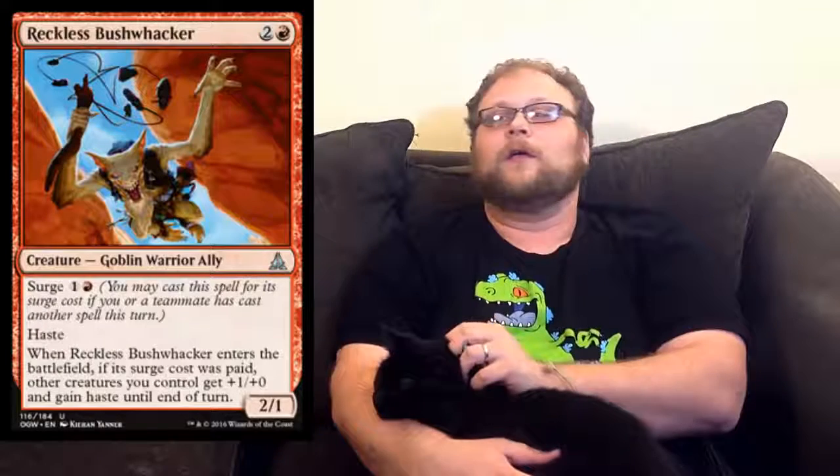Token-producing decks also want this. On the fourth turn you could Dragon Fodder and then play this, then swing with the guys and they get +1/+0. That seems pretty good too. So just look out for this guy — I think he's actually really relevant.